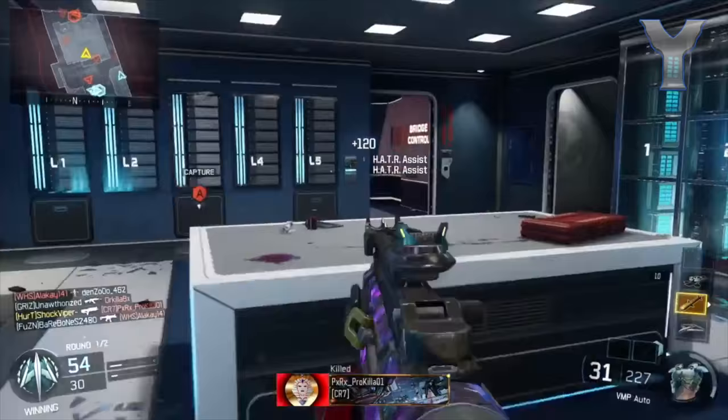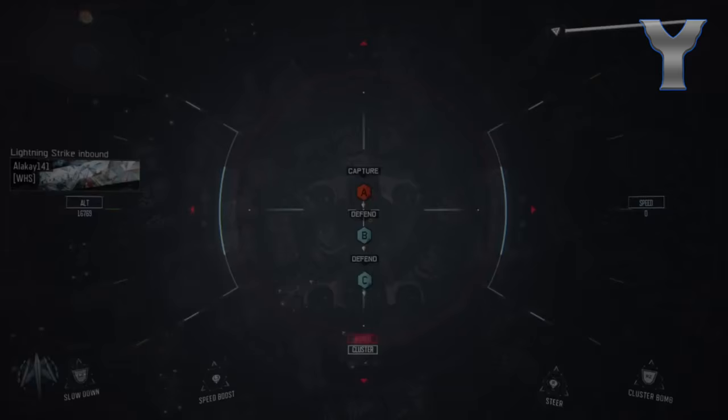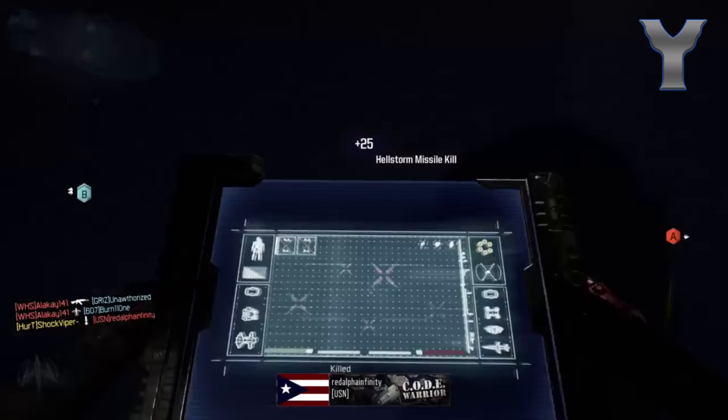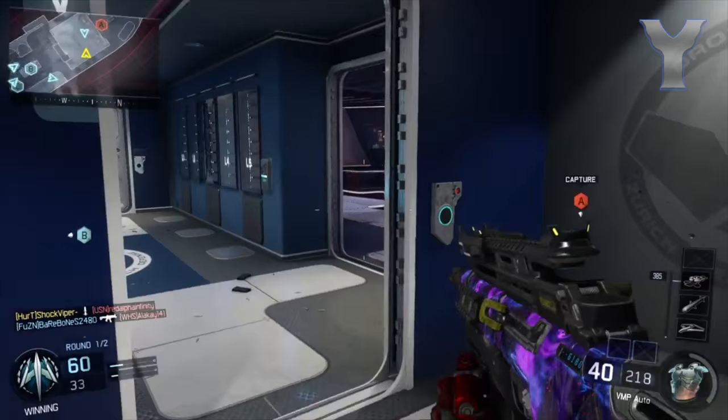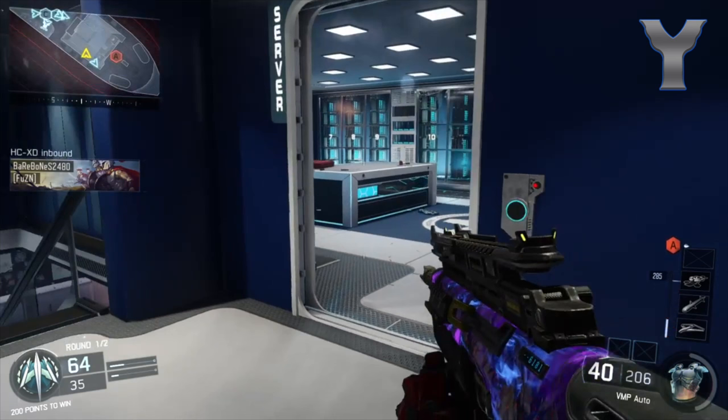This map is just perfect for Black Ops 3. There are two levels to the map, and you can wall run on the outsides of the ship — or the boat, whatever you want to call it — to get from one side of the map to the other. So you can go on an ultimate flank route. The other team will never even know you're there because you're not even showing your face until you're on the other side of the map, which is just absolutely insane.